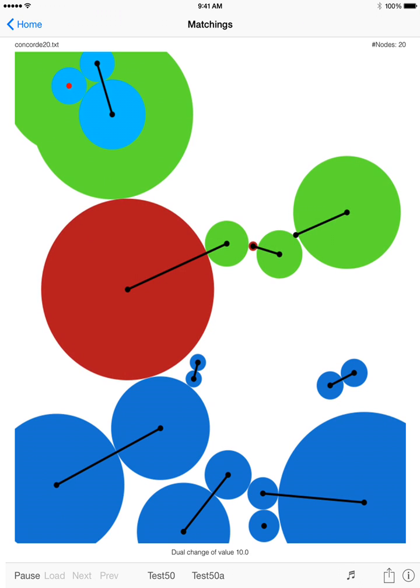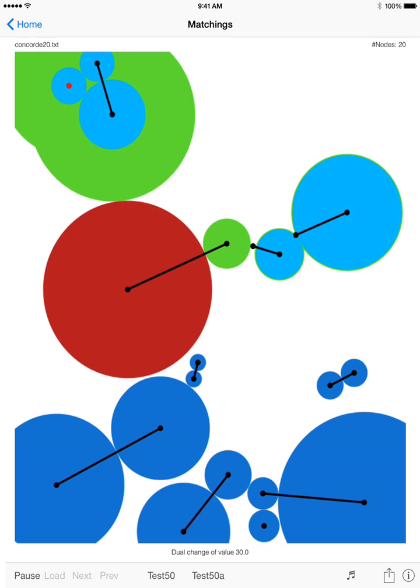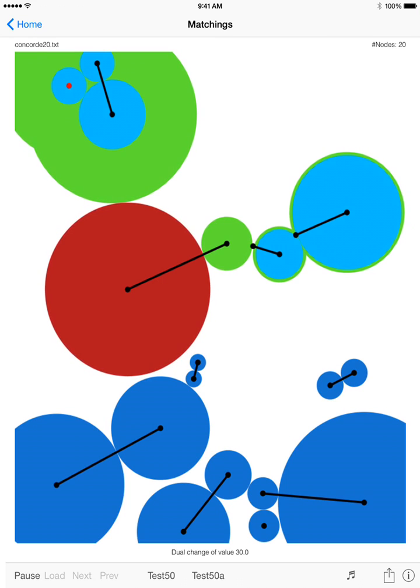Make a dual change of value 10.0. Create a blossom with 3 nodes. Make a dual change of value 30.0. Create a blossom with 5 nodes.